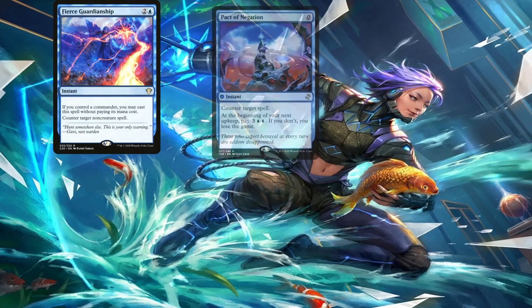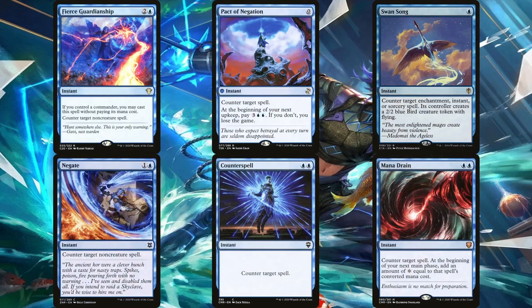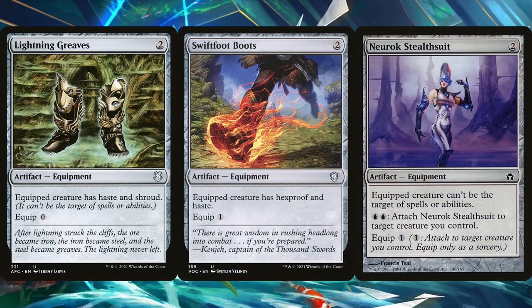Fierce Guardianship, Pact of Negation, Swan Song, Negate, Counterspell, and Mana Drain are obviously included. We don't need that big a counterspell suite since most of the fatties we're ninjutsuing in are interaction on a body, but these are still good enough to have, and we draw into the deck enough that we can potentially always have one in hand. Mystic Sanctuary is also included — we can fetch it at instant speed in response to drawing a card if we want to be extra sneaky. Speaking of Satoru, Lightning Greaves, Swiftfoot Boots, and Ninjutsu Stealth Suit are included to protect him since he is such a key piece to the deck. The best of these is the Stealth Suit since we can attach it at instant speed for just double blue — you'd be surprised how many opponents overlook that when pointing their interaction at your board.